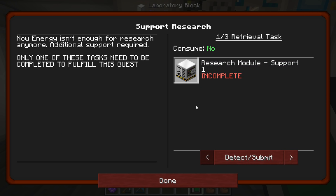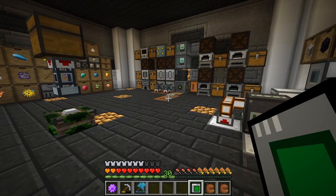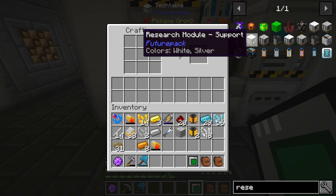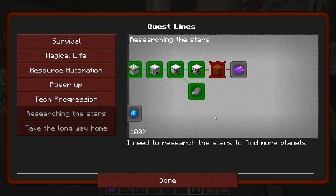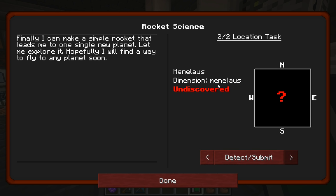I really want to move on to Astral Sorcery because I really love it and want to check out what it has in store. But we need to make this guy, and we can make any color — we're going to make the gray one because it's just easy, that's an easy material for us to make. So I have everything in my inventory now to make this thing. We're gonna make the research support — right here, the gray one — and bam, we can make it. This took a lot of time to get, by the way.